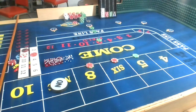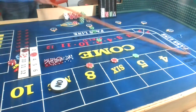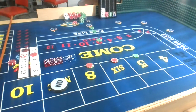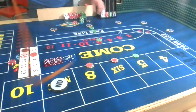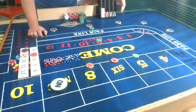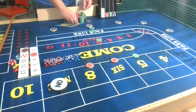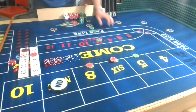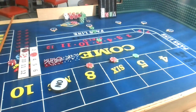Dice set, toss — 1, 2, 3. Field bet, $25 — thank you very much. Next toss — 5, 1, 6. 6 is the number. We win $35 but lose $25 on the field, so I only net $10. Going to go ahead and power press the 6 up to $60.